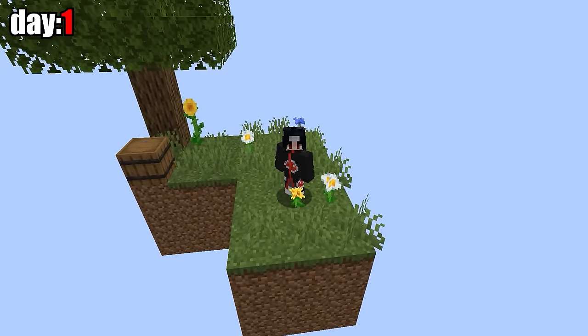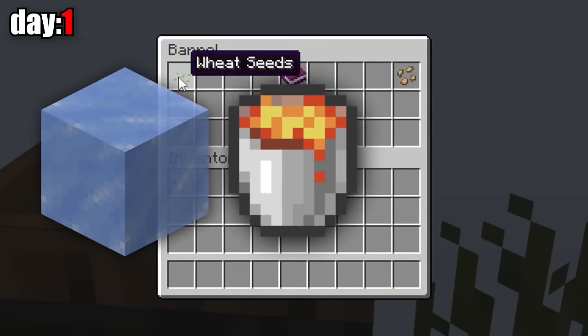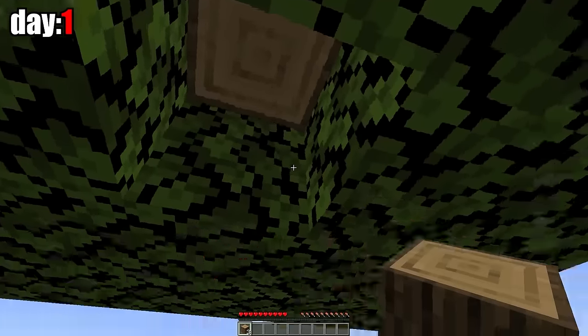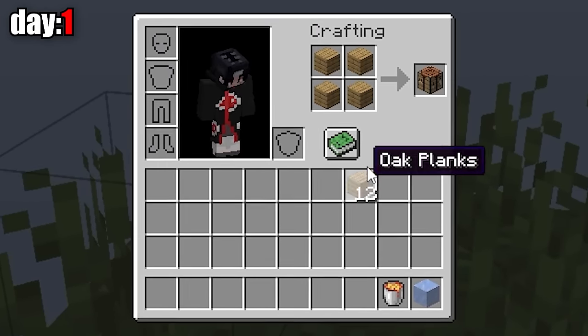Day one and I'm on a Skyblock with almost nothing on it. But here's a barrel. I open it and find ice, a bucket of lava, and some seeds. I'll need the ice and lava to build a cobblestone generator. Before that, I need to get some wood, but I won't cut it all the way to the end because I need the leaves. Then I'll process the wood into planks and craft a crafting table.